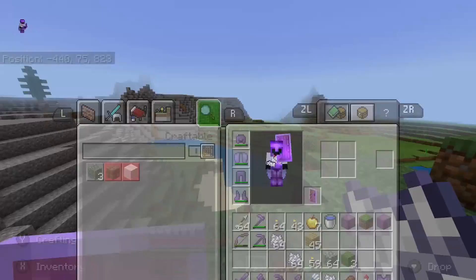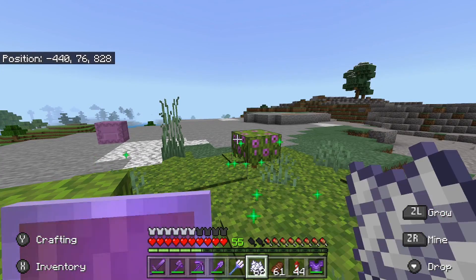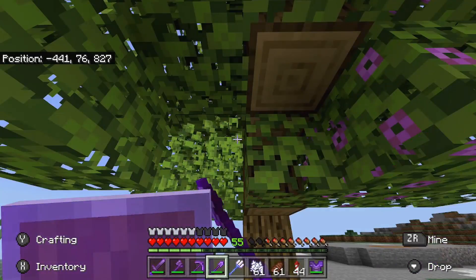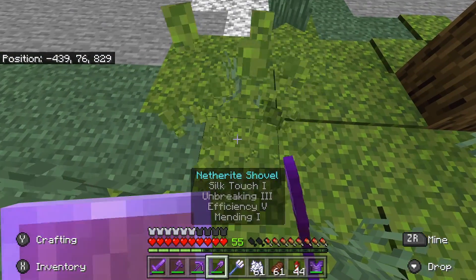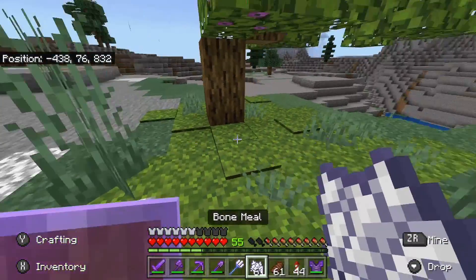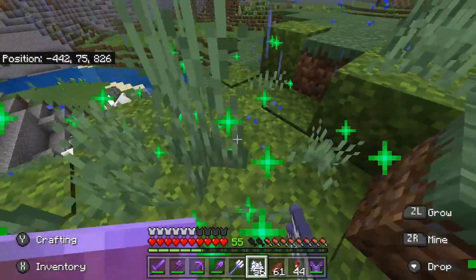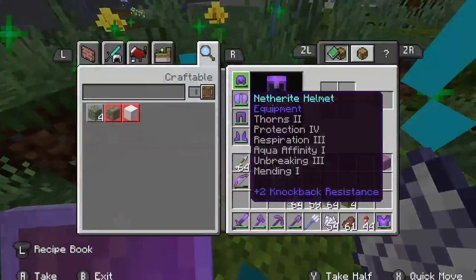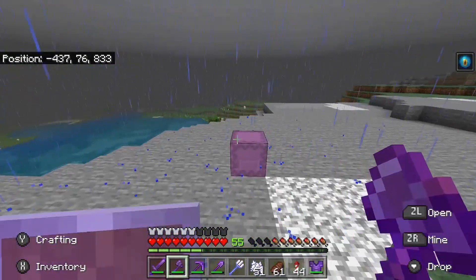Moss block, whatever. I'm only doing this for the people that live under a rock. Bone mealing gives us the flowering azalea leaves, normal azalea leaves, the azalea, the moss carpet - all new blocks. Let's spawn a little more. I need the flowering bush - come on! There we go. Flowering azalea - yes!